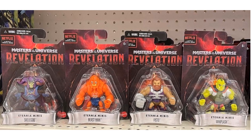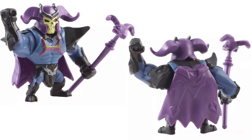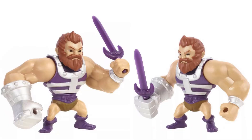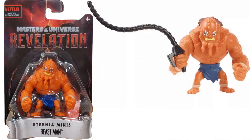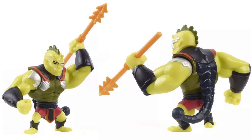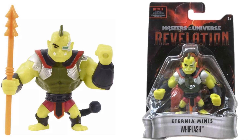Eternia Minis: Skele-God, Beast Man, Fisto, and Whiplash. Skele-God is on card — at least they weren't mystery minis. He's got his cape and staff. Fisto has his sword that can go in either hand. Beast Man comes with his whip, different angles showing his braided beard. And Whiplash — he was a pretty minimal part of the show. He's got his tail on the back and a spear that can go into either hand. There's that weird eye on him. There's his package.